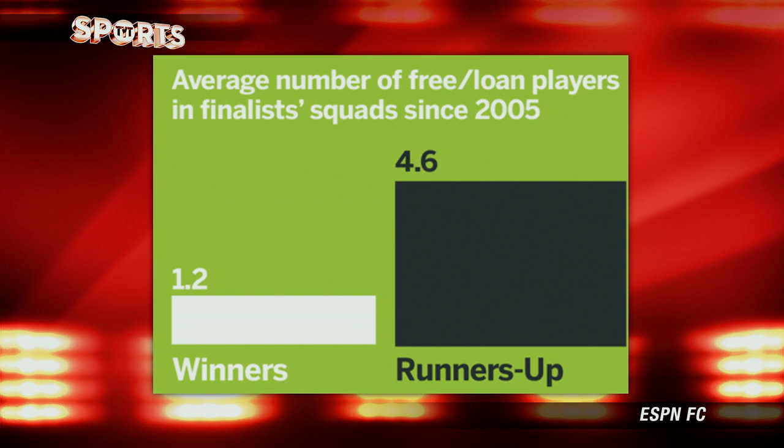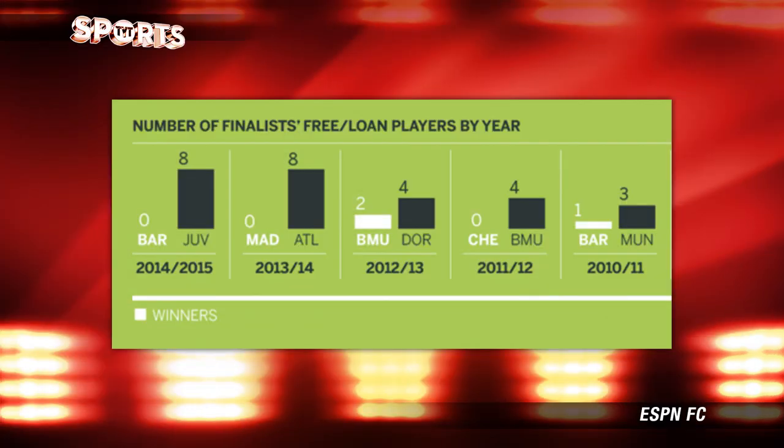Point two basically states that you should own your players. This is kind of a given, but it's interesting to look at the stats. As you'll find out more in football, you can move players in on a free or loan them in. The average loaned players in their team is 1.2 for the winners and 4.6 for the runners-up. Last season, Juventus had eight loaned players to Barcelona's zero. Barcelona don't need to loan anyone in. Real Madrid hit zero and Atletico Madrid hit eight. Bayern had two loaned players and Dortmund had four. So the key message here is: own your players.